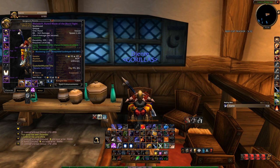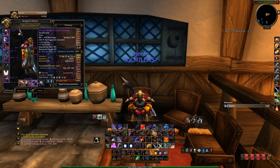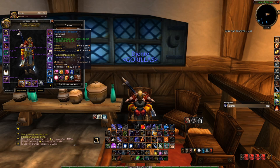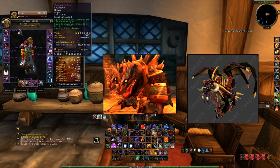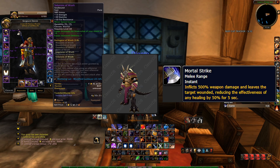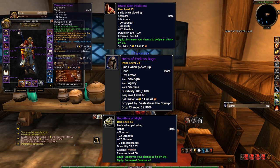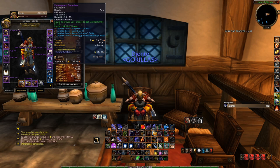My Full Mitigation Set utilizes mainly stamina, armor, and agility, while still including items that give me threat. I've worked out how much threat I need for bosses where I need more mitigation. I use this set for bosses like Chromagus and Nefarian where high damage can be dealt to me. Broodlord Lashlayer is another good example — he can do incredible damage. The Helm of Endless Rage, Drake Talon Pauldrons, and Gauntlets of Might are fantastic items offering both mitigation and threat stats. They are hard to beat.